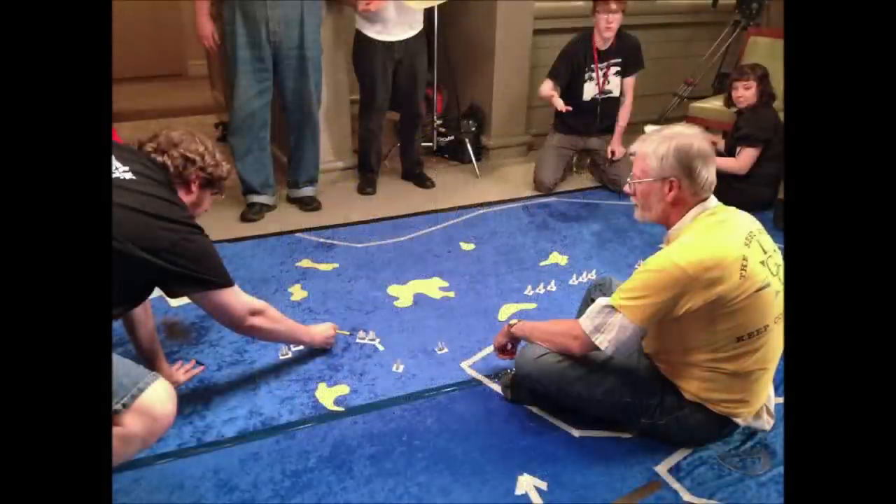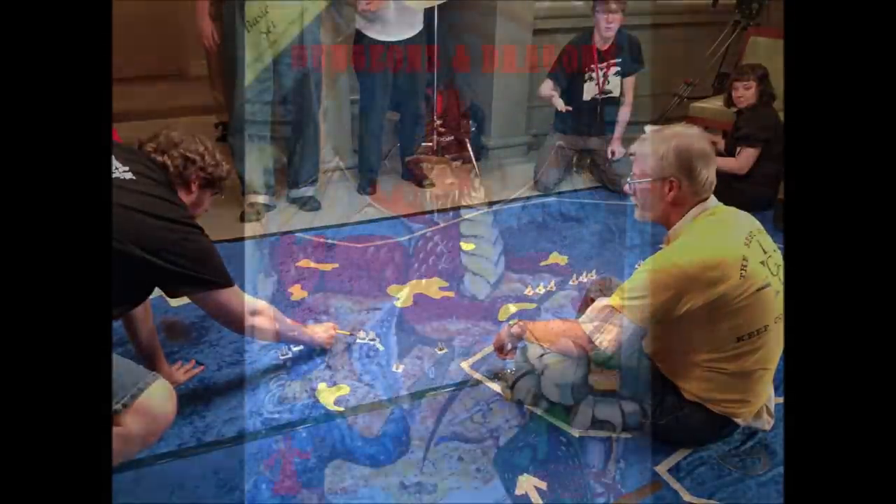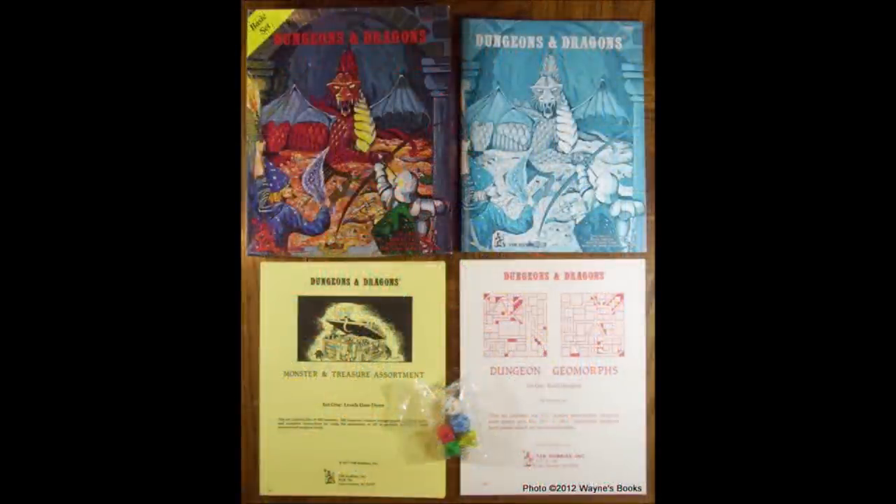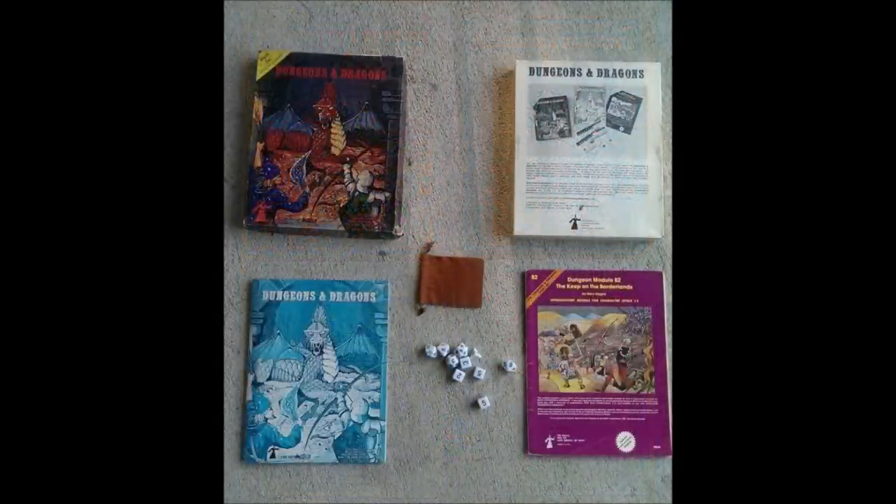Written by TSR luminary Mike Carr, In Search of the Unknown was included in the 4th through 6th printing of the Holmes Basic Set, replacing the Dungeon Geomorph Set 1 and Monster and Treasures Assortment Set 1 that had been included with the rules up to that point. As a side note, the 7th and 8th printing of the Holmes Basic Set would include B2, Keep on the Borderlands.